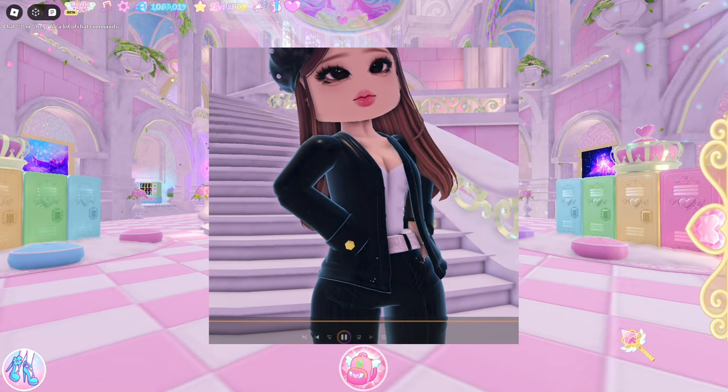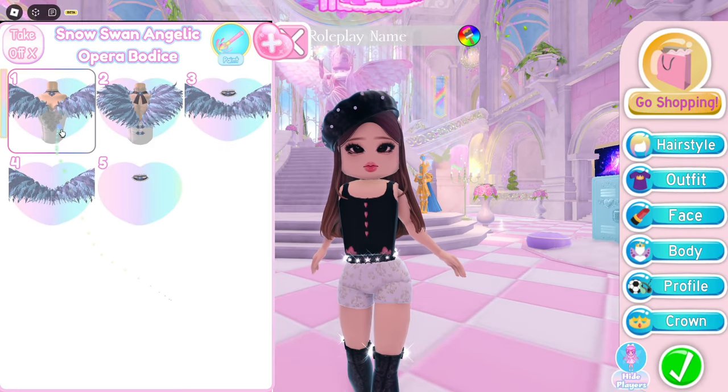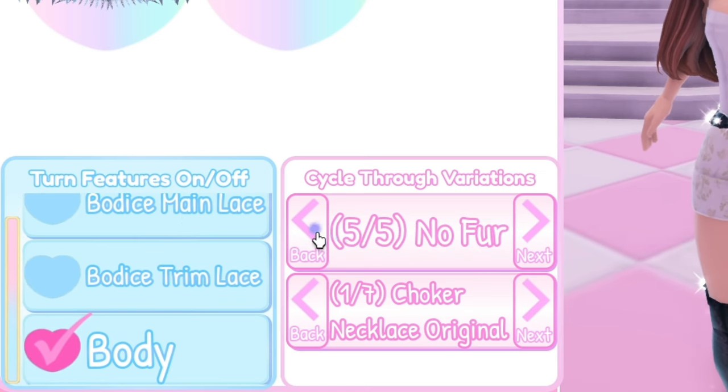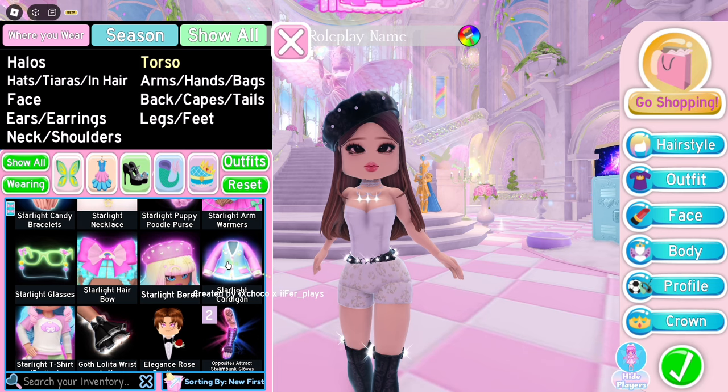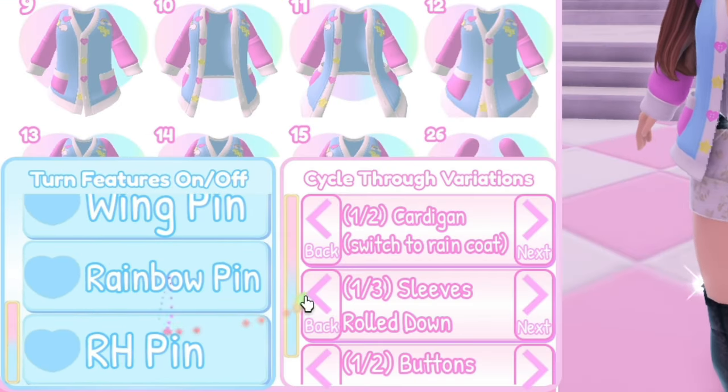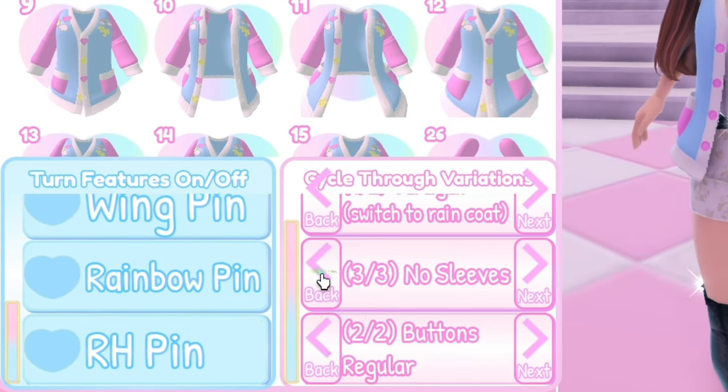Next, we have a blazer outfit hack. Use the Snow Swan bodice toggle 1 as base. Remove the fur and decide what you want to keep for the rest. Then choose Starlight Cardigan toggle 2, remove all the pins and take away the long sleeves.